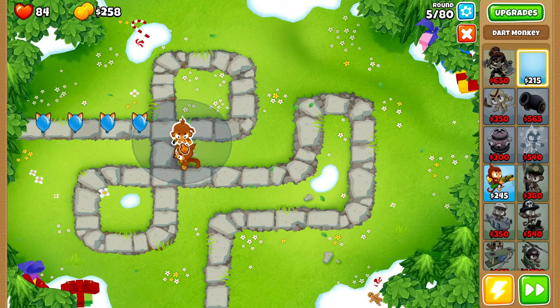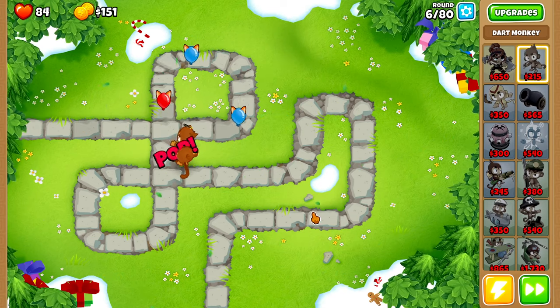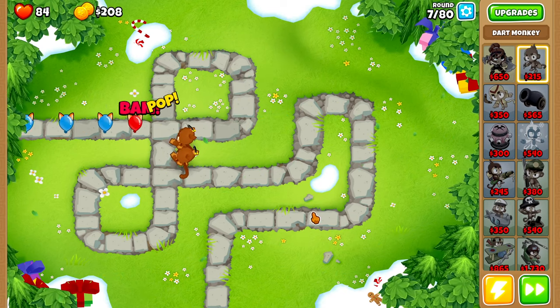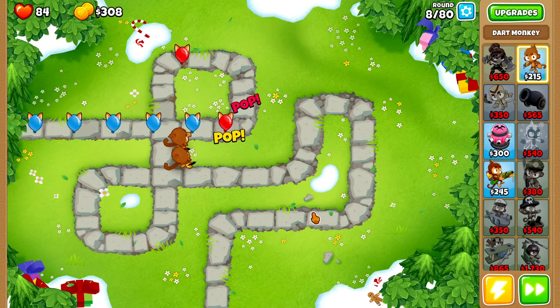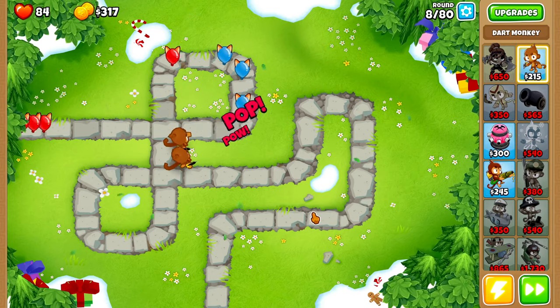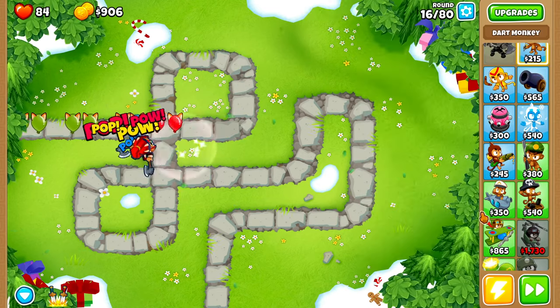On round five we'll buy ourselves a second dart monkey, placing it right next to our first. A little bit of info about the strat: the more monkey knowledge you have, the easier the strategy will become, and obviously for the expert maps you will want to have more monkey knowledge in order to make this strategy work.